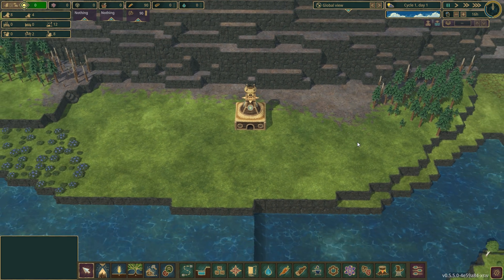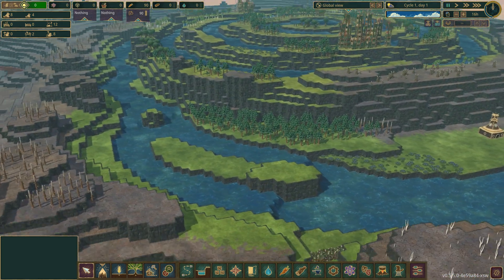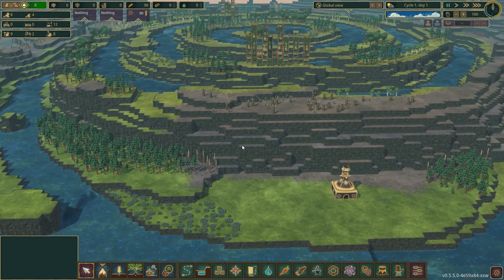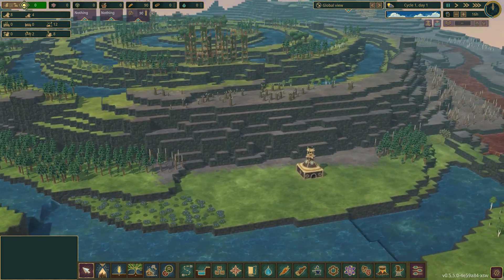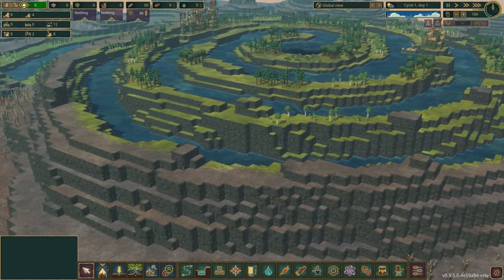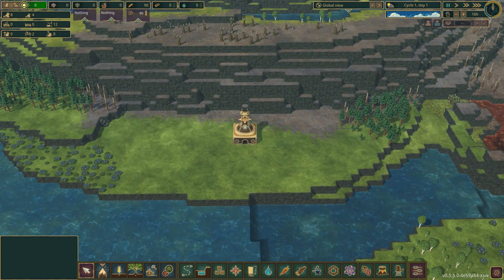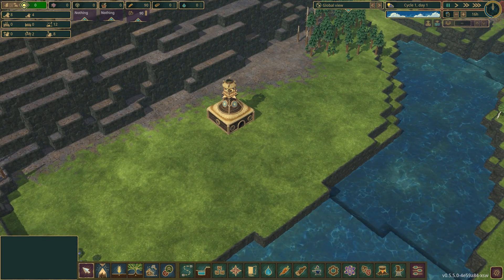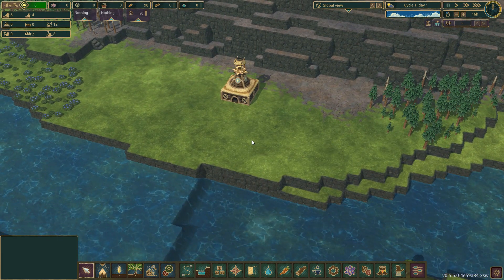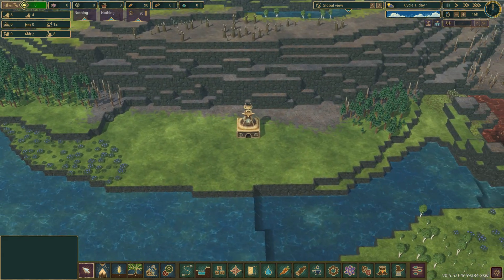Hey hey, and welcome to some more Timberborn. We are starting up another settlement. We are playing on the Helix Mountain map with this big twirly thing in the middle, and we are playing with Folktails this time. And since it went so good the last time, we are doing hard difficulty again. So I guess we'll see how that will turn out.